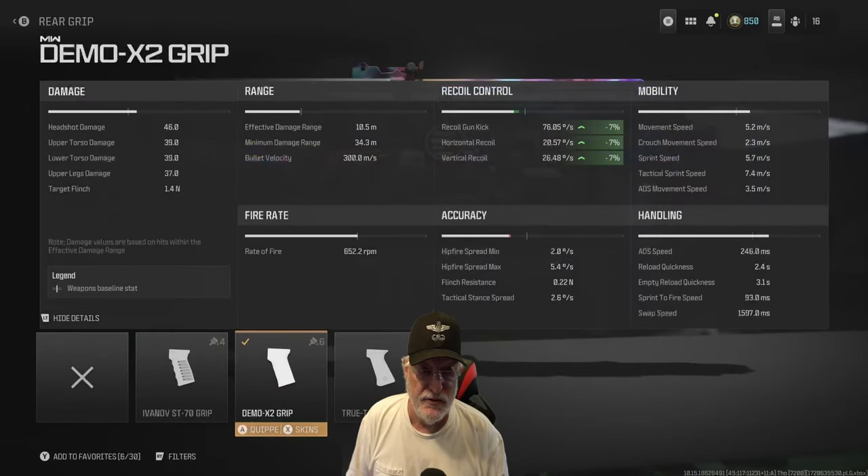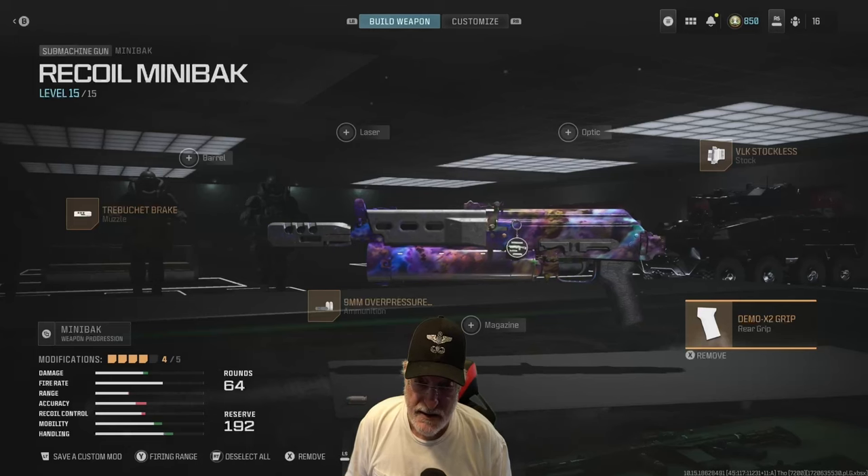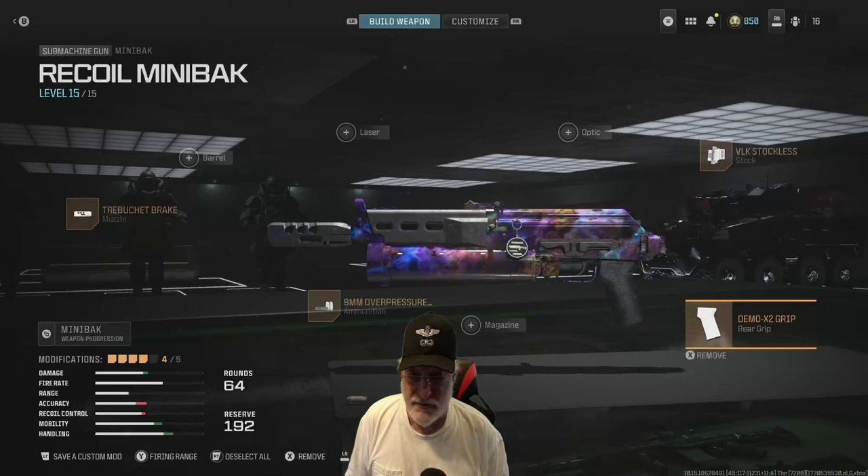And finally, the Demo X2 grip. It's free on everything except for recoil, which helps at 7%. I didn't see any other attachments that I thought were worthwhile. So we went to war with four attachments.